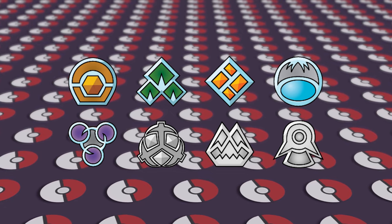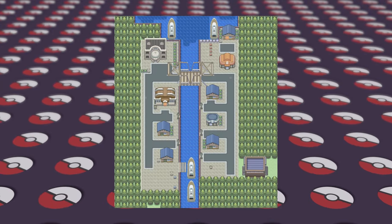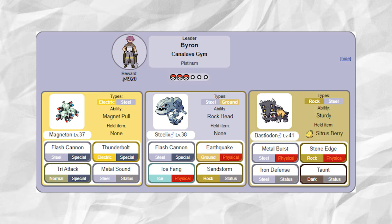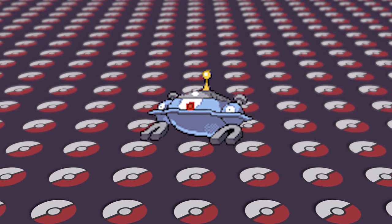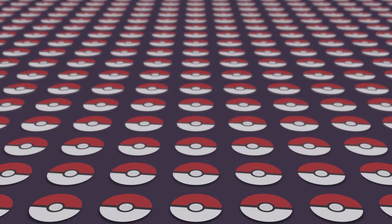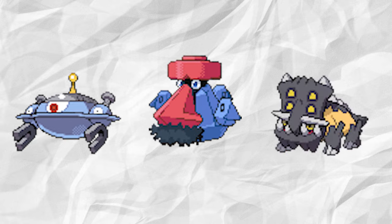With 5 out of the 8 gyms done, we're now going to talk about Roark's dad, Byron, who loves Steel-types — his gym is in Canalave City. While Byron's team is an upgrade from Diamond and Pearl, the team of Magneton, Steelix, and Bastiodon could use some work. After looking over the entire Sinnoh Platinum Dex, there aren't a lot of great options here. So let's make his new theme: all of his Pokemon four times weak to Ground. His new team consists of his lead Magnezone, Probopass, and still his ace, Bastiodon.